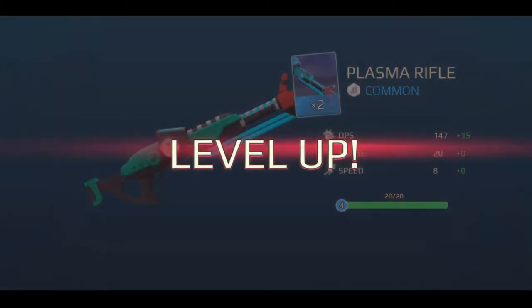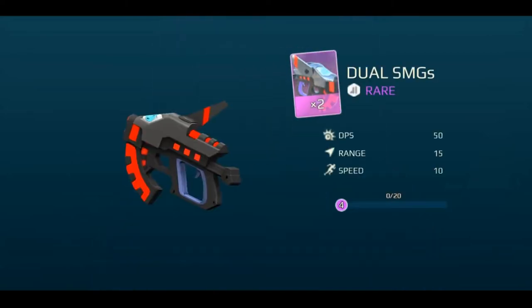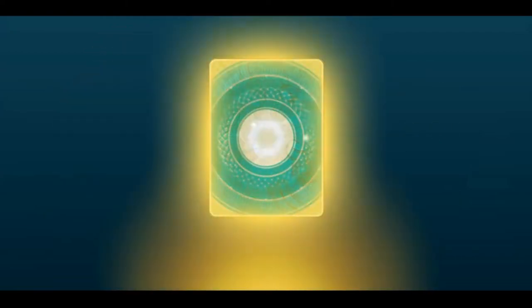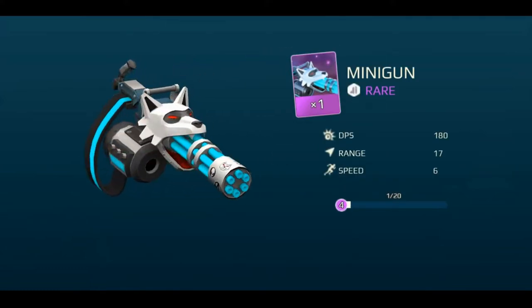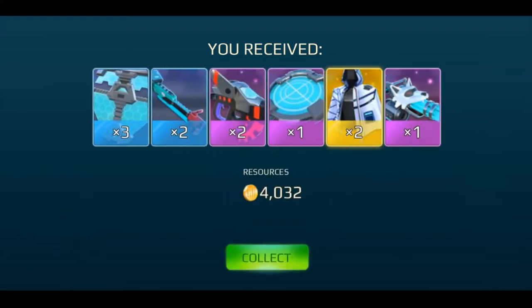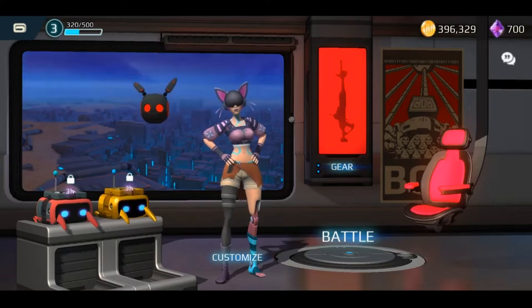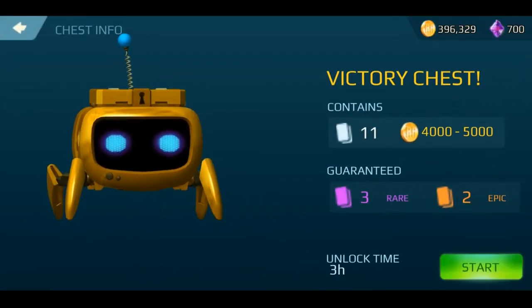As you get chests, you get cards that go towards guns and other items that will eventually level up once you collect enough. There's a color-coded system: blues are regular, purples are rares, and golds are epic. You also get some coins — but since it's pre-release there's not anything to spend them on right now. Normal crates are red, and first-place crates are gold and offer a little bit more stuff.